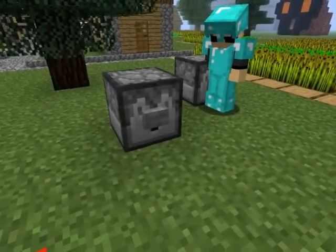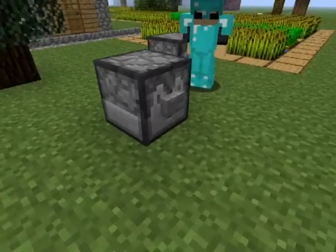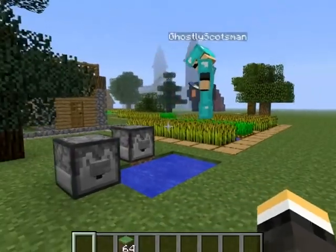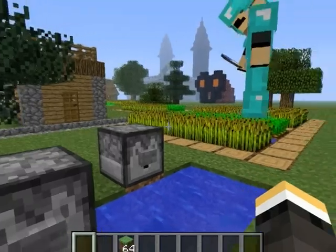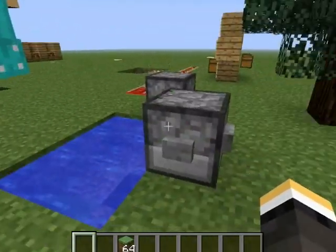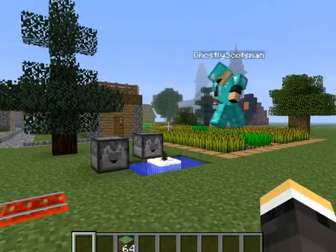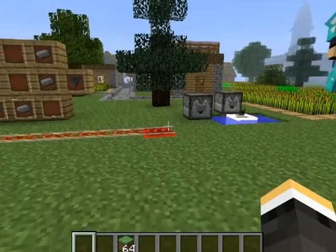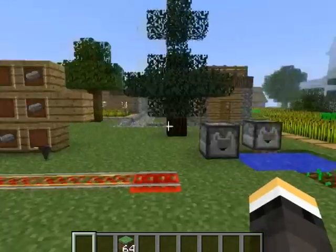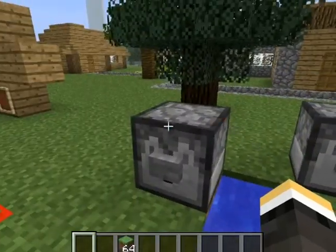And the dropper is basically the old dispenser — it just drops stuff like that. Also, with the dispenser, you can now dispense TNT onto the ground and it sets it alight. It's right near the rails, John. Well, that wasn't too bad — it kind of broke your signs there. It does that now, which is awesome.